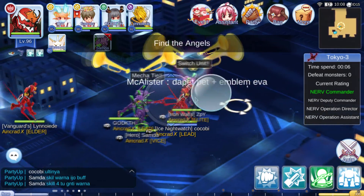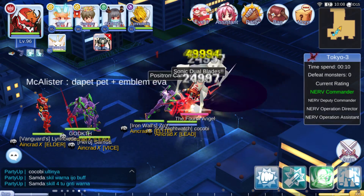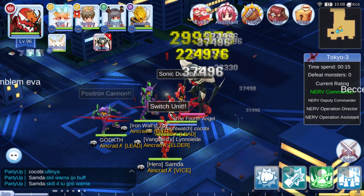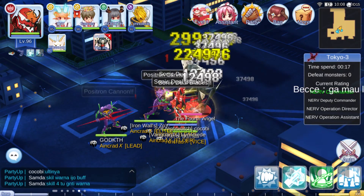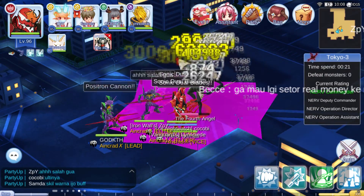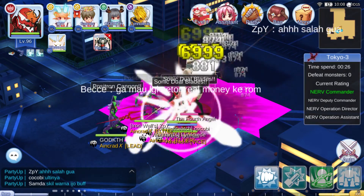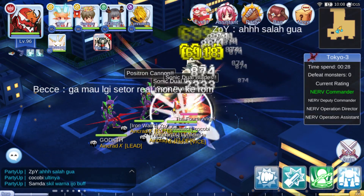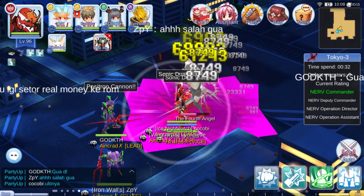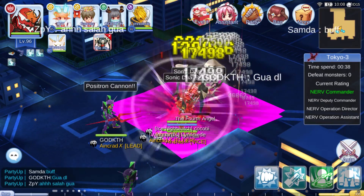When you get inside, you need to split your team into two groups. Two people who are always going to be buffing your attackers, and three people are always going to be attacking the boss. The two people who are buffing need to spam the third skill in intervals of around 10 seconds, not overlapping. So one person buffs, and then after 10 seconds, the other buffer buffs.